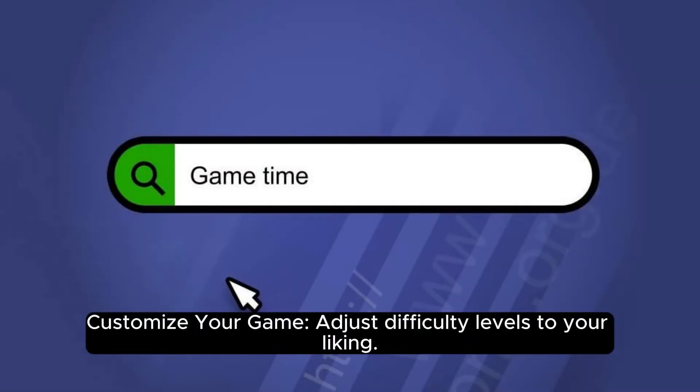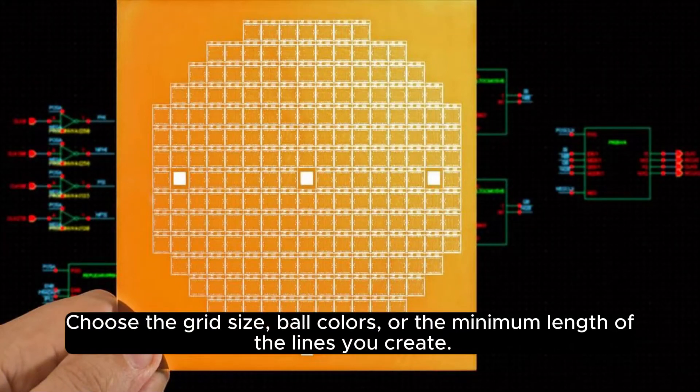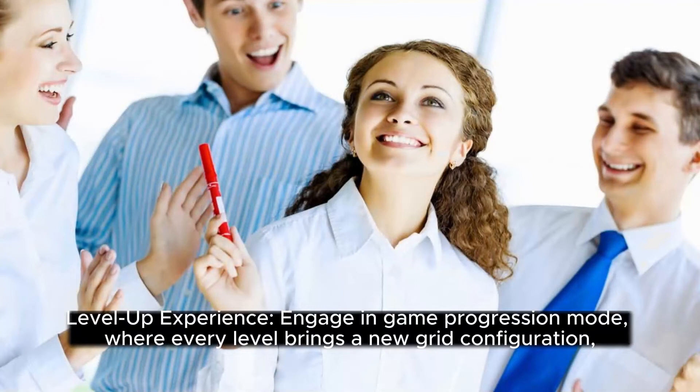Customize your game. Adjust difficulty levels to your liking. Choose the grid size, ball colors, or the minimum length of the lines you create.